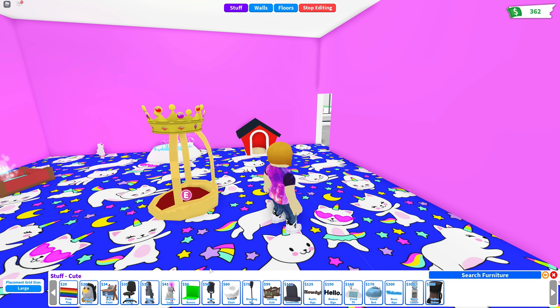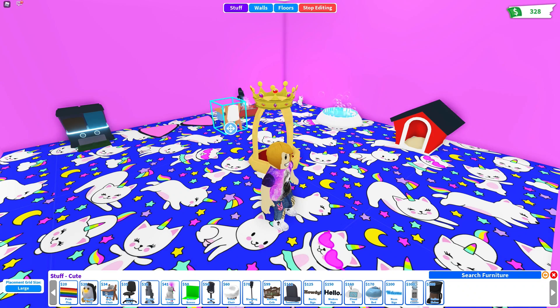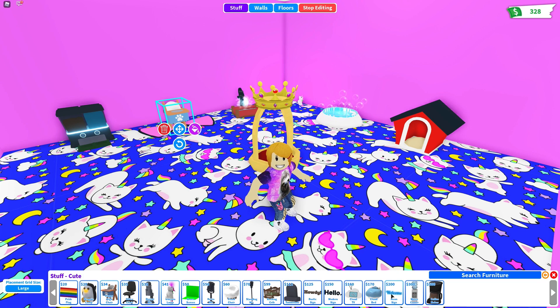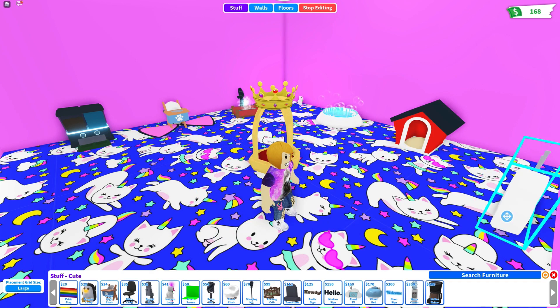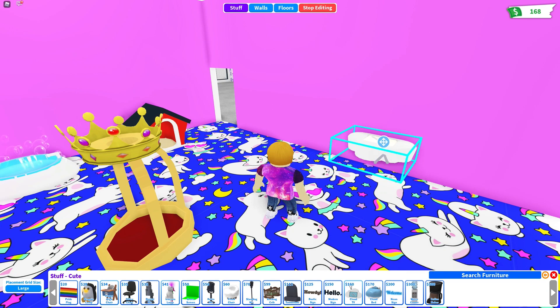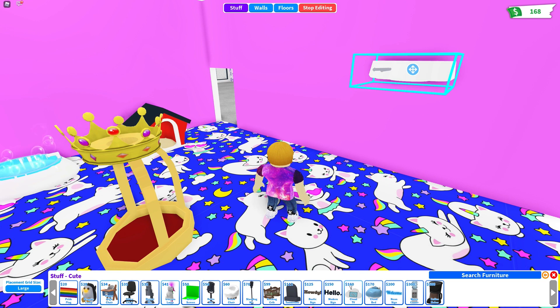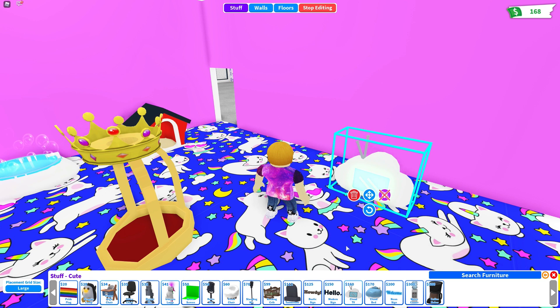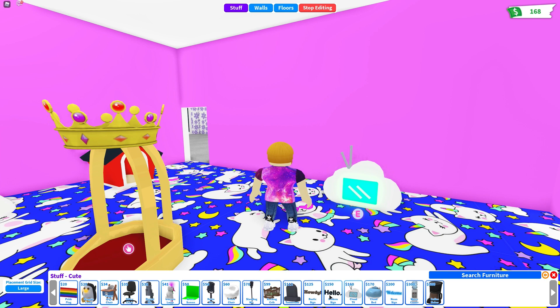Okay, a penguin lamp and — a puppy high chair! I did not know that they had this, but this is very important — I need a high chair for my puppy. You would too if you had a puppy! Oh, there's a cloud TV! I still have 168 left so I'm not too poor yet. My TV is being a bit weird but okay — now it's the right way. Should I get like a sign for the wall that says hello or something? I like this hello sign — that's cute!